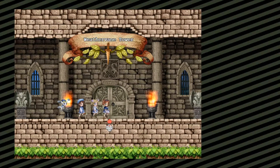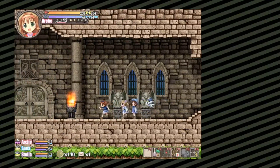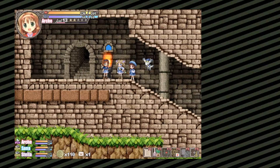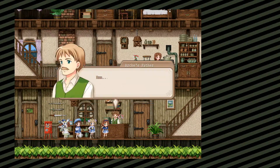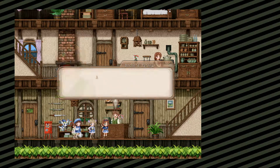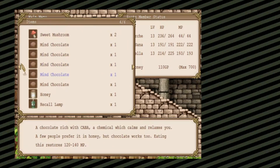Hello everyone and welcome back to Fortune Summoner's Secret of the Elemental Stone as we arrive at the Weathervane Tower. I have two or even three things I wanted to show you guys. The first was giving stuff to Father, the item shop. We had a lot of items we could give, which was kinda nice. We also got some cool looking items - that one being the mine chocolate. Quite good.